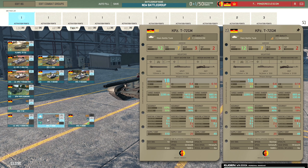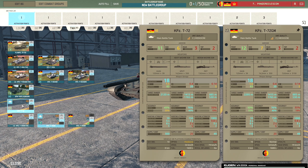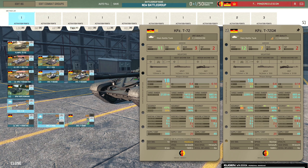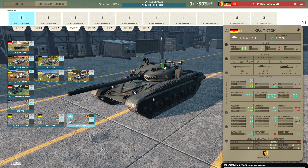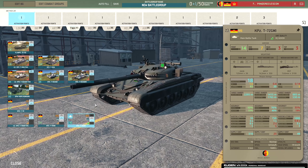Then we have the T-72GM, which has relatively low armour for what you're paying - 12 front armour, 7 side armour - but has a pretty tasty gun that can fire up to 2,295 metre range as opposed to 2,120. Comparing them, the accuracy is in fact better on the T-72GM as well. Then we have the T-72GM1, which has 14 front armour and 7 side armour - even better armour. You can get 6 of them on a card, which is nice.